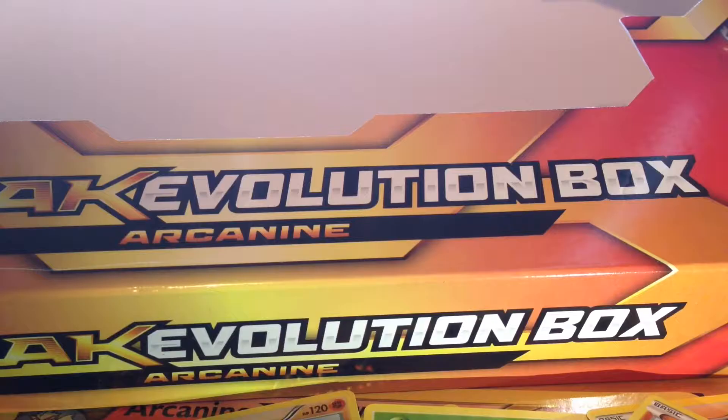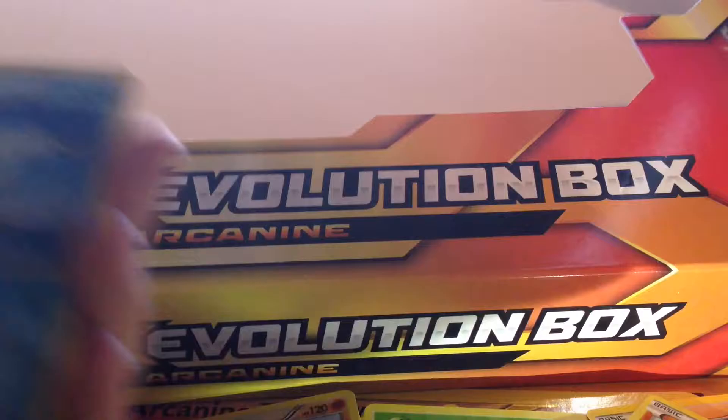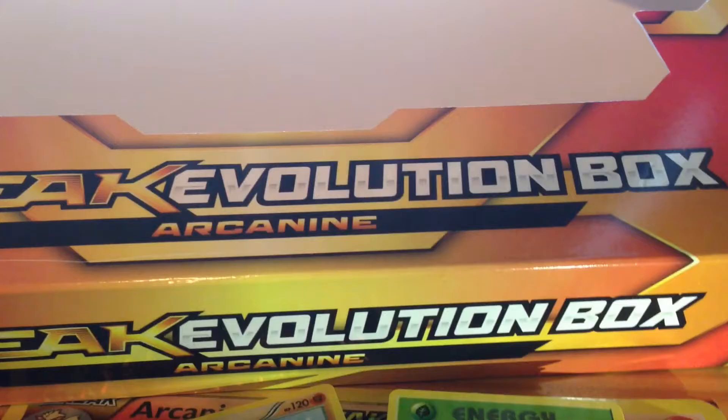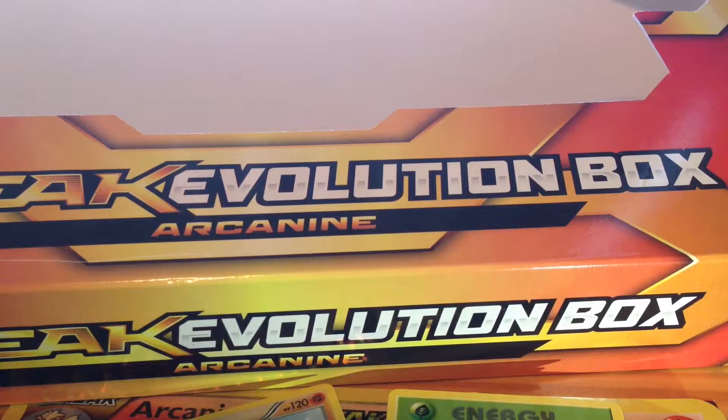This Breakpoint pack is so hard to open. Bright code. We have Swanna, Puzzle of Time — great trainer going down there — Arcanine! We got the headliner of the set! Bunnelby, Gible, Shellder, Goomy, Espurr, Zebrastriker. Let's go! Now I'm going to do a ghost impression — Mark's like the person from Ghostbusters: 'We got one!' Another one!